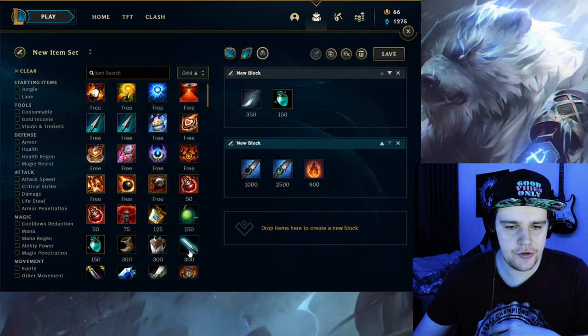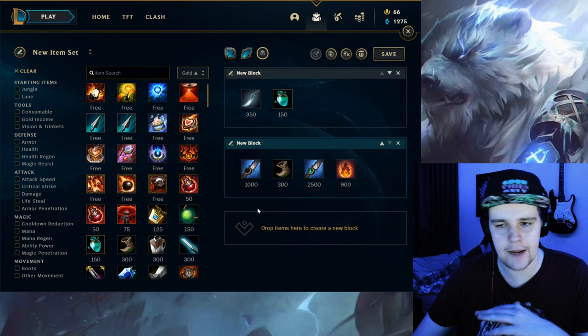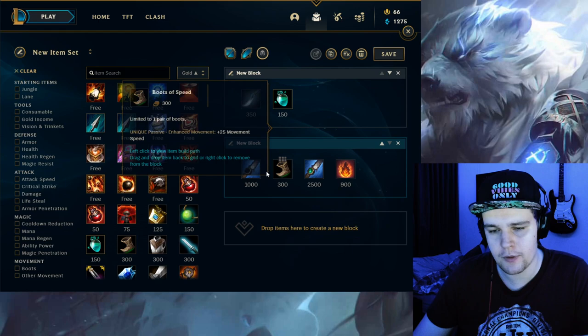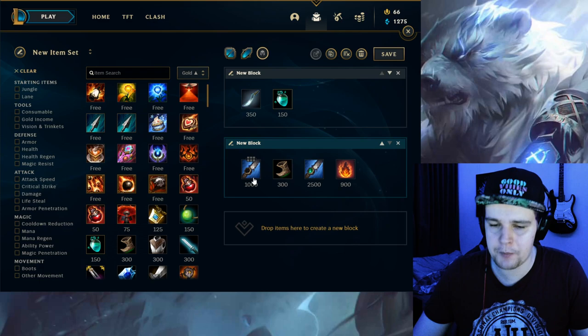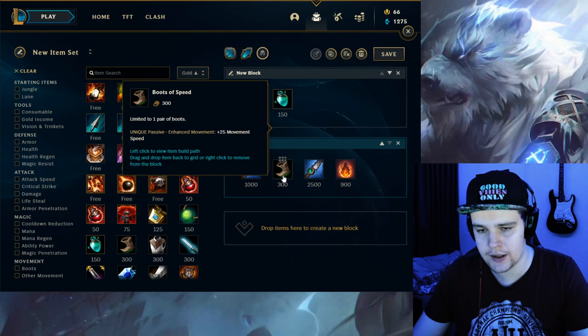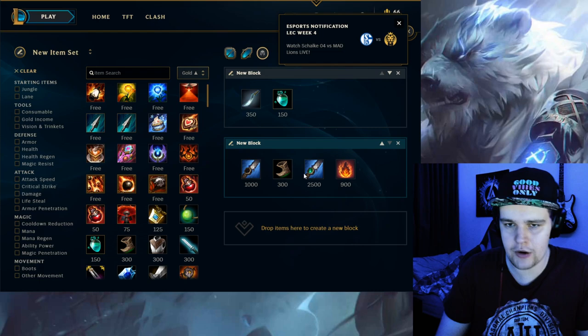For boots on Volibear — getting early boots on your first back is an option if you're looking to gank more than farm. If you're looking to farm because the game is a stalemate, then instead of spending gold on boots and Blue Smite you can get the Bami's Cinder, since this promotes your farming game and lets you farm faster. In a lot of situations when you have gank potential, you want to go Blue Smite and boots to have the mobility to catch people. Then the moment you pick up Cinderhulk you transition into a clear-heavy playstyle and will out-farm the enemy jungler fairly easily.